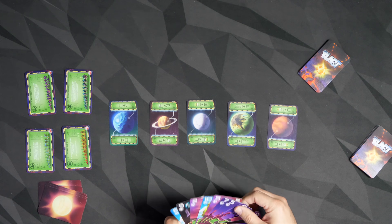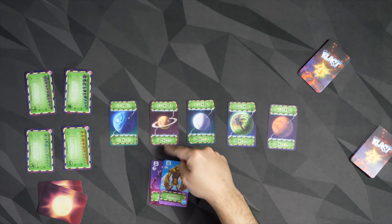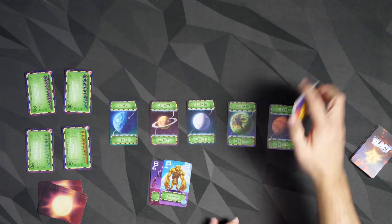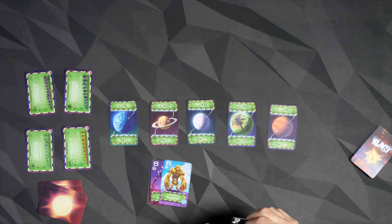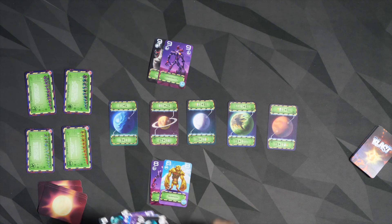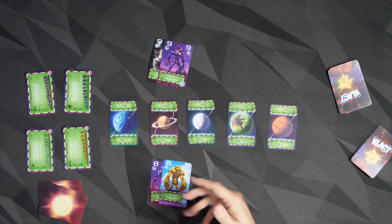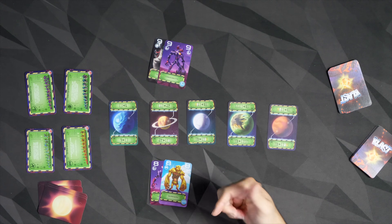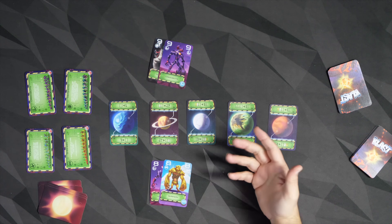I could play a pair right here to this one. And then my opponent will have a chance to play something back. If they have a better pair, then they can play that back — so they could play maybe two nines. Comes back to me. If I have a better pair, I can play that. And it goes back and forth until a player cannot play or chooses not to play, and then we are done.